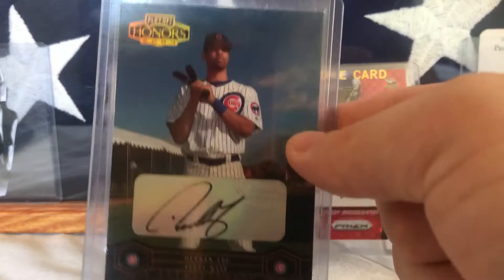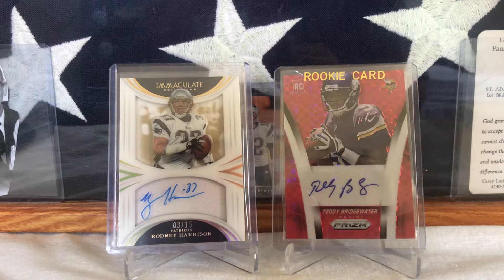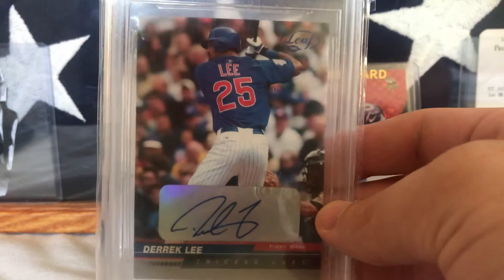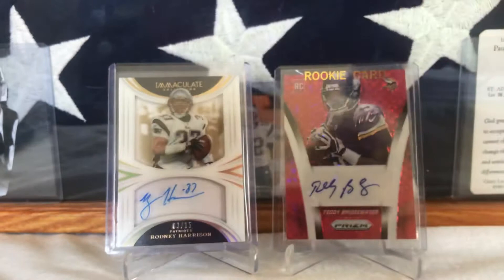This one is from 2004 Throwback Thread Signatures, and it is graded a 9/10 overall with sub-grades: centering 10, corners 8.5, edges 9.5, surface 9. This was my first Derek Lee autograph card and I really liked it. Would have been cool if it got a better grade, but what I really picked it up for was that it was numbered 25 out of 25 — Derek Lee's primary jersey number.